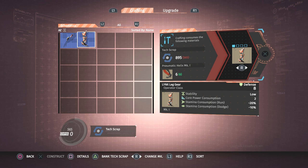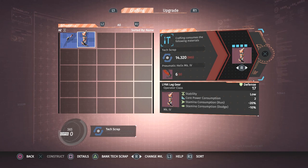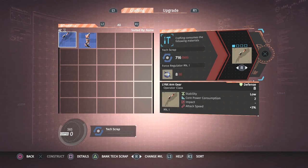The gear by default increases your attack speed and reduces stamina consumption, which is huge when dodging and running. The other big advantage is it takes one less core power for each piece, and you don't have a lot to start with, which means you can have more implants early on.